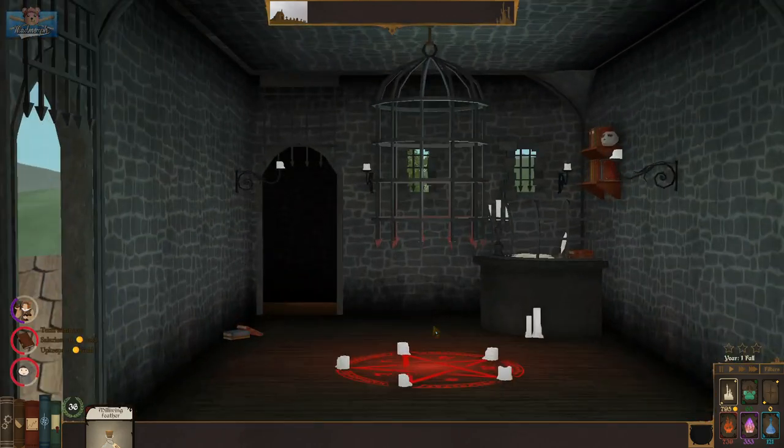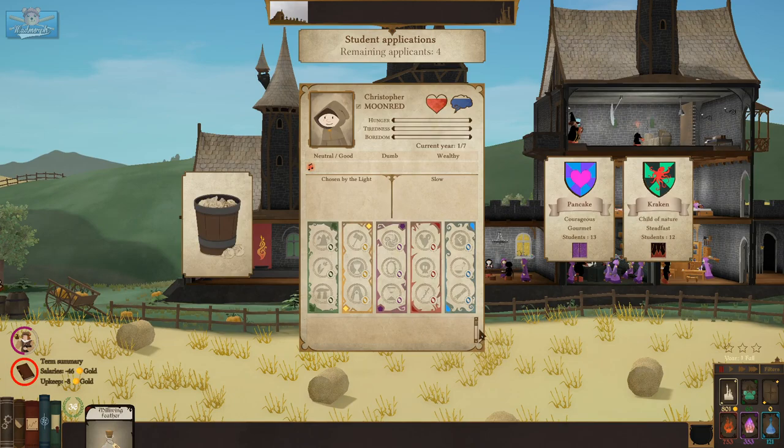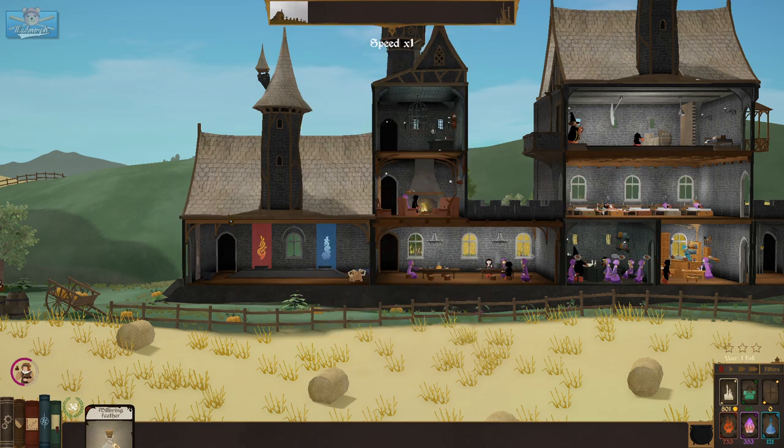And here's the demon chamber — spooky. Slow, chosen by the light — bin. Norman Tagalock — bin. Shifty, voracious — bin. Malcolm — child of nature, we are doing nature, but a bit slow — bin. I wish I had some clue as to how many I'm supposed to take.